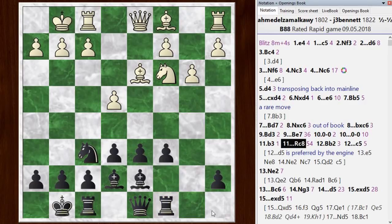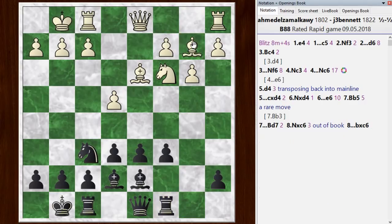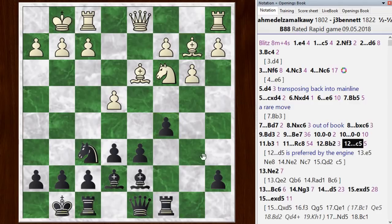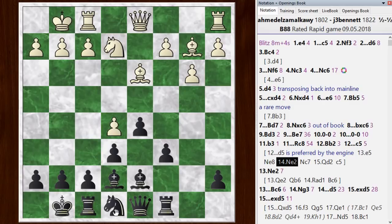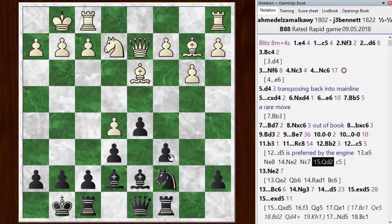So I went rook c8 on bishop b2, and then I went c5. The engine actually prefers d5 to c5. I was a little bit worried about him just pushing e5, which is the best move. It looks like I have to play knight e8 here - the chess engine plays knight e8 and is happy. This knight maneuvers around to e2, this knight comes out to c7, queen up to d2, and then maybe c5 is a way to continue here.